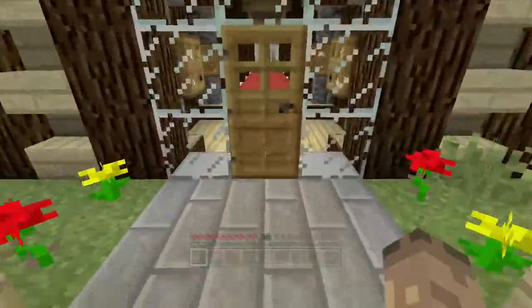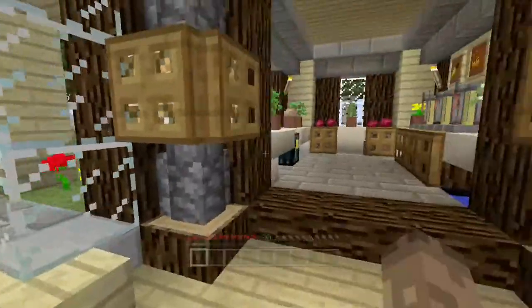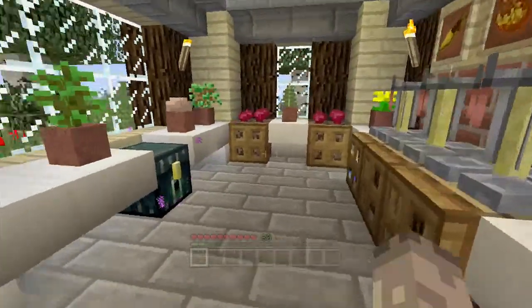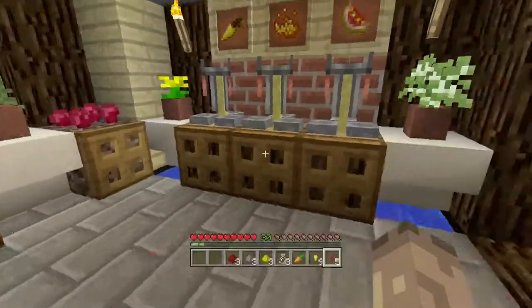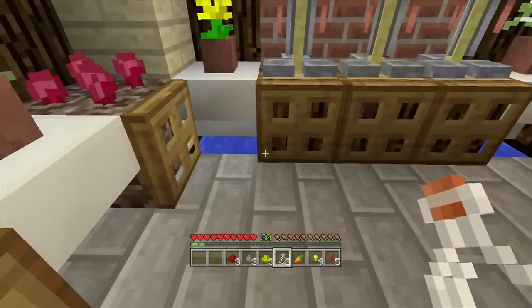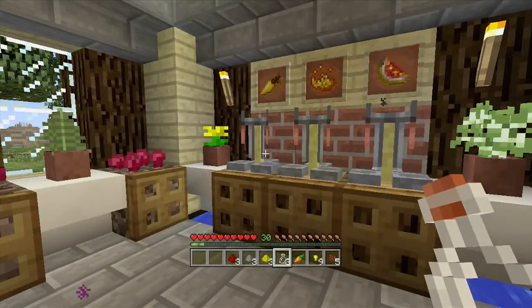Today we're going to be brewing some very special potions - night vision potions. We're going to grab some of our potion supplies and get brewing. I did preset this in creative mode, but nonetheless it'll still teach us how to brew potions properly.